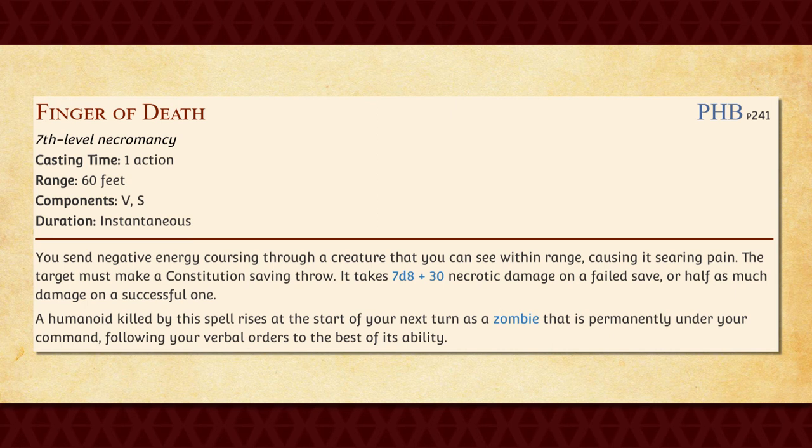And finally, there's Finger of Death, which is a hilariously powerful Necromancy spell that actually turns any humanoid that you kill with it into a zombie permanently under your control — permanently. So if you have infinite free time and people that you're readily available to kill, just go to town with it, because this is a spell you can use to amass a near infinite number of zombies for yourself.